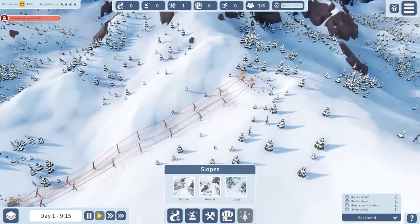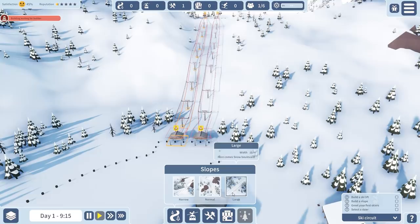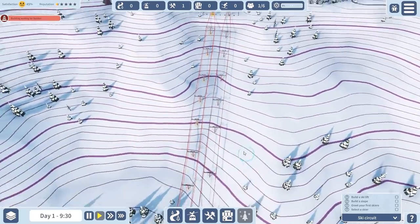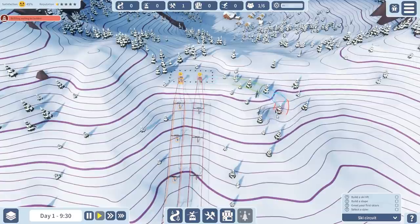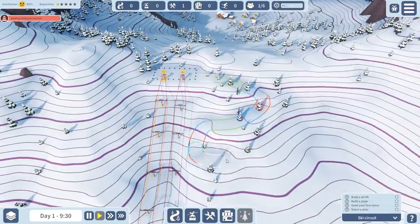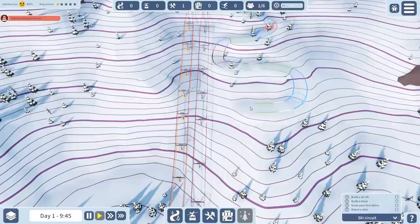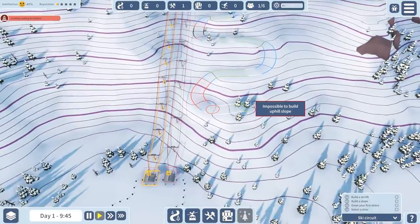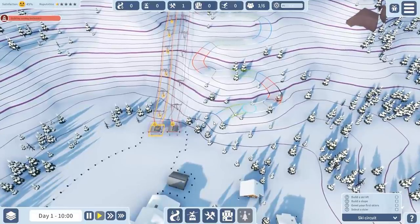You don't really have to pay attention to any money, which is actually a good thing, so you can just make sure that you expand your whole skiing resort as much as possible. We can have a narrow, normal, and large slope — I think I'm going to go for a normal slope, and we can have a narrow one going underneath the ski lift. Let's go a little bit wider. I hope it's going to be a green or blue line — red and black are definitely for more experienced skiers and snowboarders as far as I know.